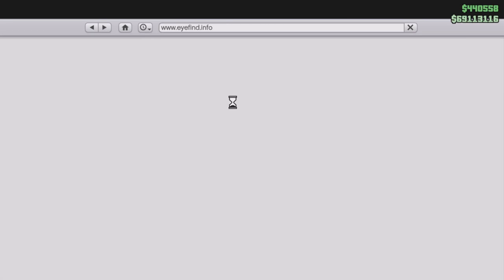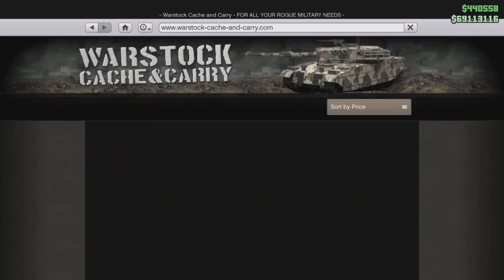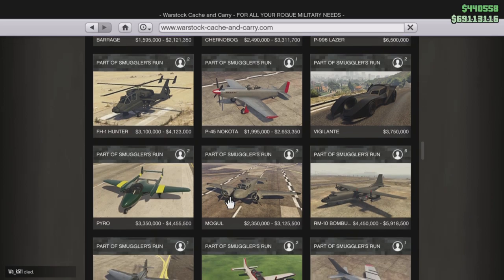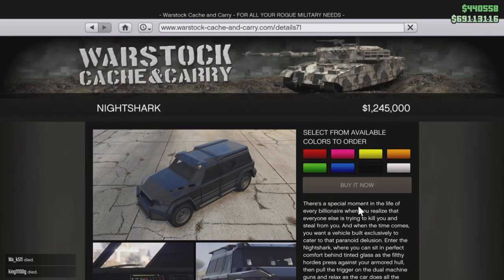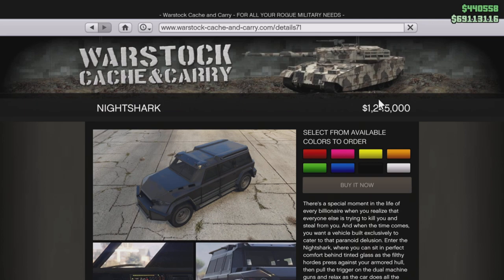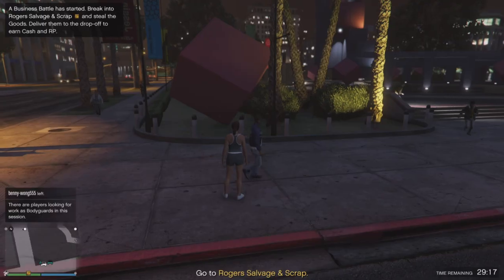Once you have the Kuruma Armored and keep earning money, the next upgrade I suggest is the Night Shark. The Night Shark is an armored SUV with machine guns and is available for $1.24 million dollars. It's a very capable SUV overall and serves as a great upgrade from the Kuruma Armored. These are the two basic vehicles I recommend for this beginner's guide.